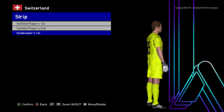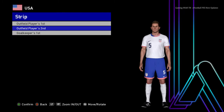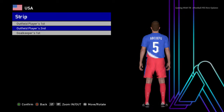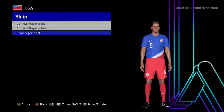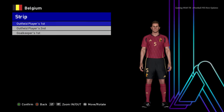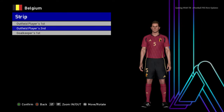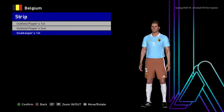Let's go for the next team. Here is USA — this is the home jersey of USA, here is the away jersey, that's pretty cool, and here is the goalkeeper jersey. Next is Belgium — this is the home jersey of Belgium, here is the away jersey, that's cool, and here is the goalkeeper jersey.